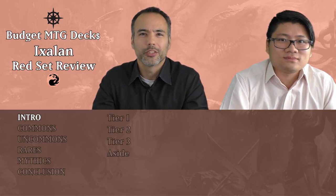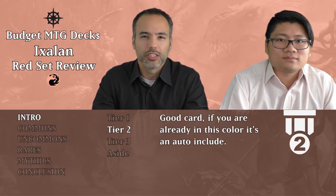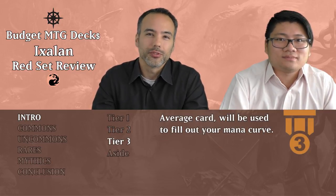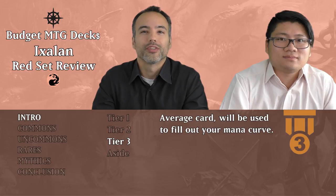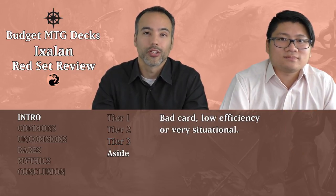For your upcoming pre-release, you'll get six booster packs of Ixalan. We're going to be evaluating these cards according to our three-tiered system. Tier one: these are excellent cards that are going to be winning you the game. Tier two cards are really good — they push you into a color or are auto-inclusive if you're already in that color. Tier three cards are your fillers, used to smooth out your mana curve. Cards that are either too situational or just plain bad, we're going to put those aside.